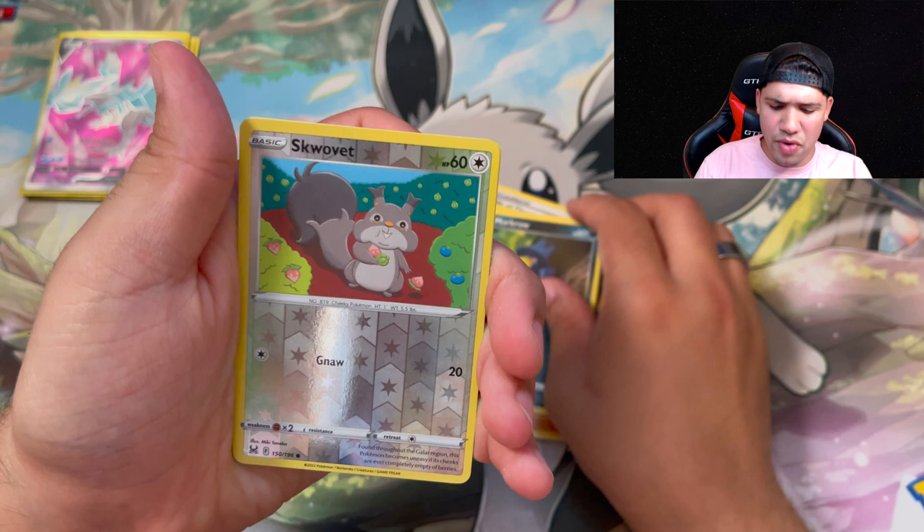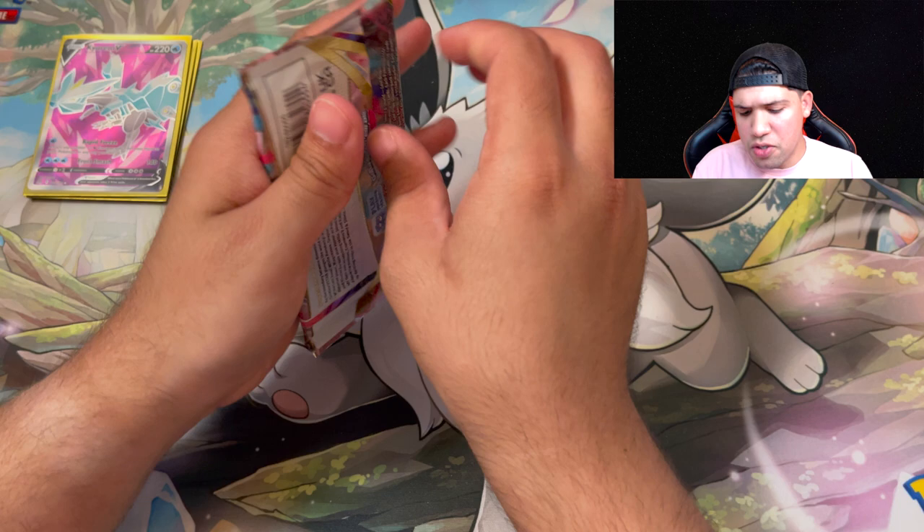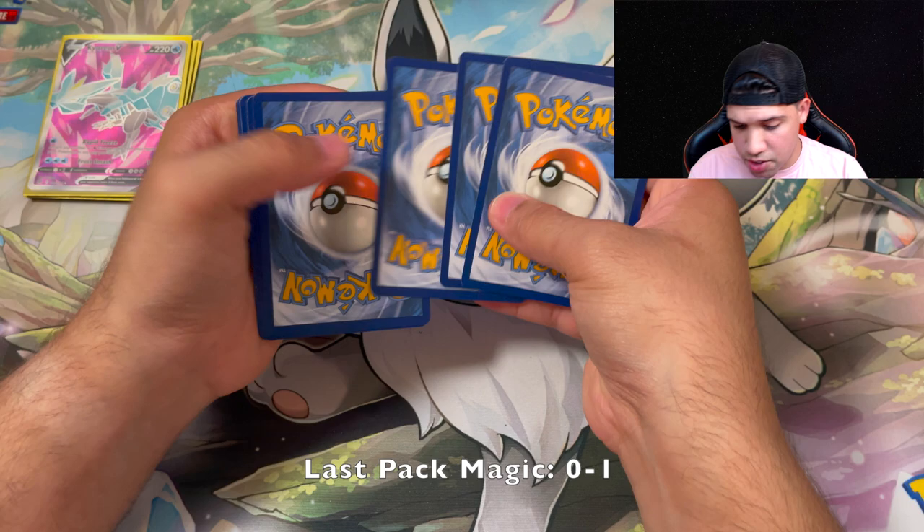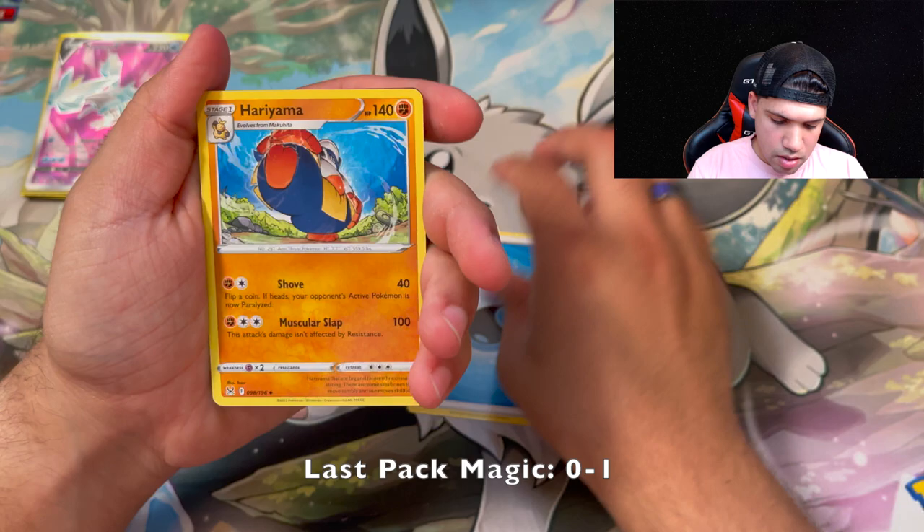Usually with the addition of the trainer gallery — and they even have radiant cards, I think there's some radiance in here — you're usually able to pull something. We have nothing to show for this box right now. A Hariyama, a Haunter, a Poliwhirl, Fineon, Spinarak — now it is the last pack so you know already, last pack magic — and a trainer gallery!